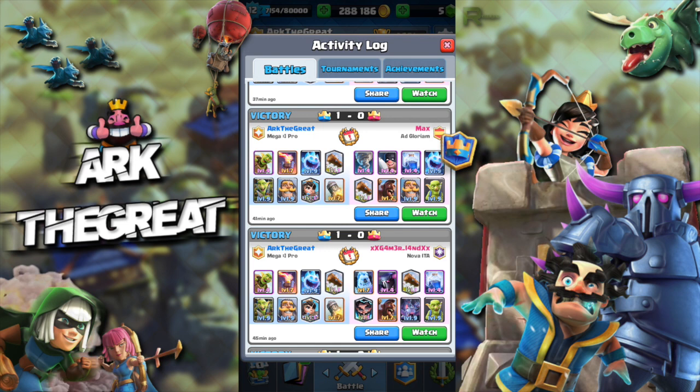You have to pretty much rely on Ice Spirit and Goblin Gang to take care of the Hog. Those will negate 100% of the Hog Rider's damage. And mostly your opponent will be reluctant to Log the Goblin Gang because they ideally want to save their Log for your Goblin Barrel.